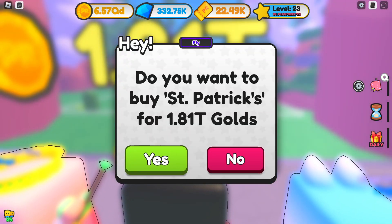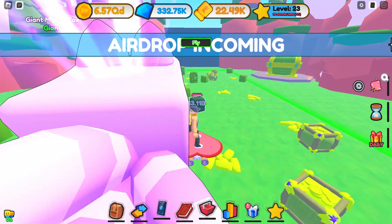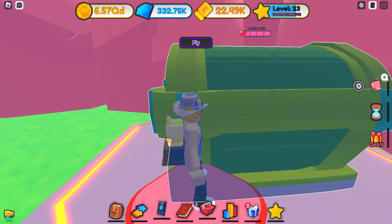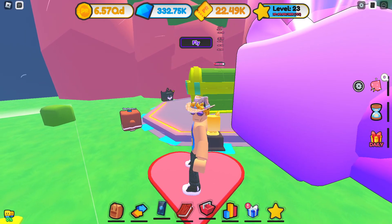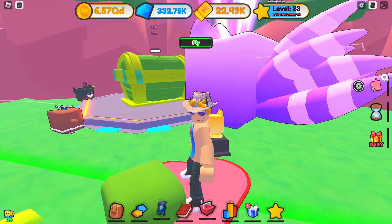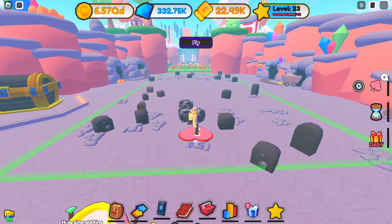You're going to need 1.81 trillion coins to get into this area. So how hard are these to break with the pets I have? Not too bad. But what do we got for a chest? This is obviously the new strongest chest — 5.82 billion strength. My strong pets are doing okay, but I think we're going to need some stronger pets. 425 billion every time I break the chest.